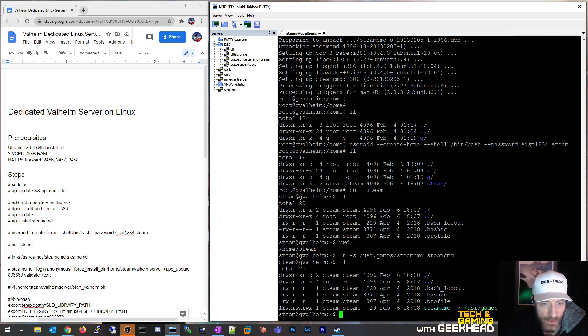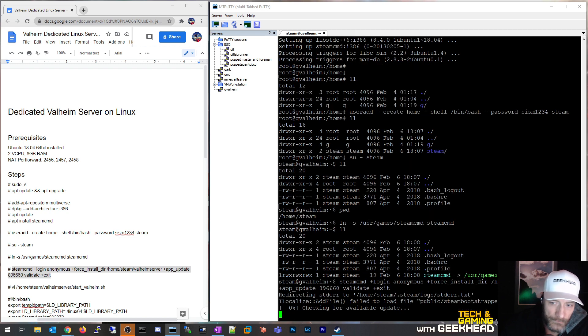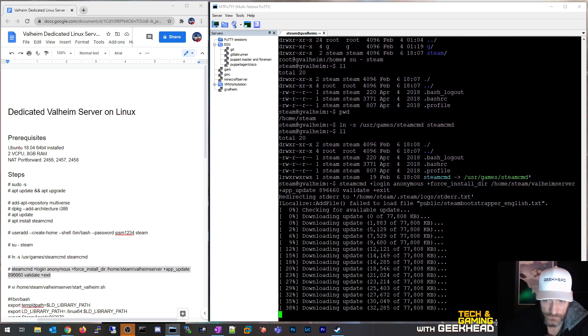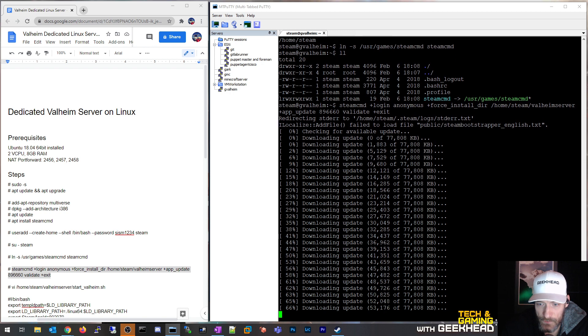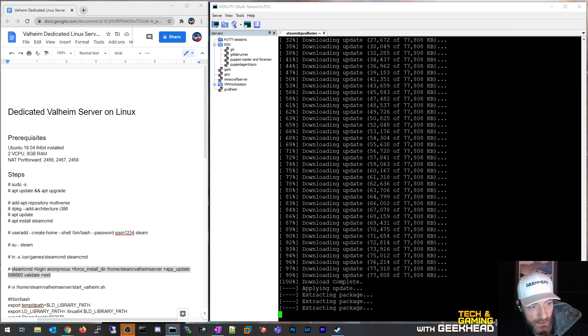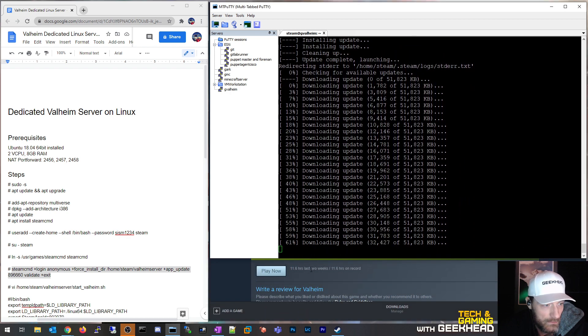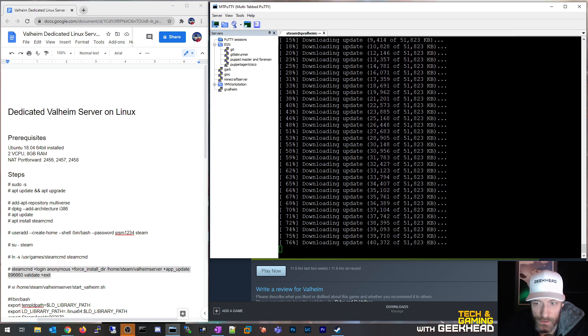Now I want to install the Valheim server using steamcmd. The Steam App ID for the dedicated server is 896660. You're really just going to copy and paste this command — it will install into /home/steam/valheim_server, so underneath its own directory inside the steam home path. It's not a super large game, so it shouldn't take too long to install.